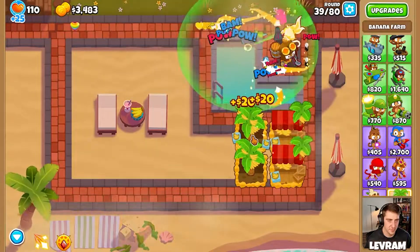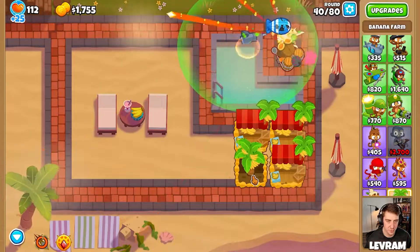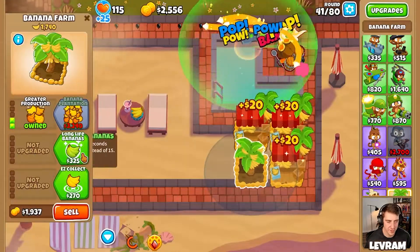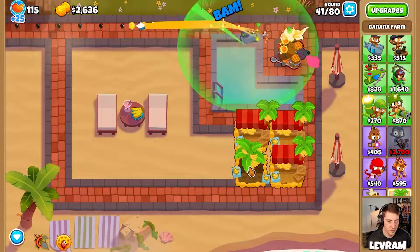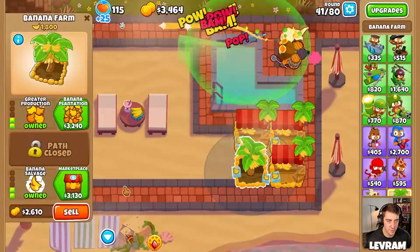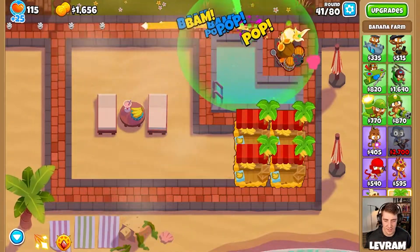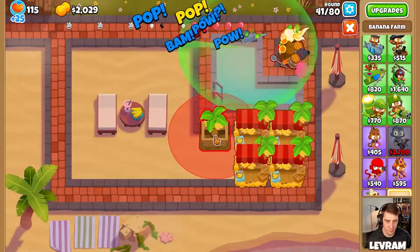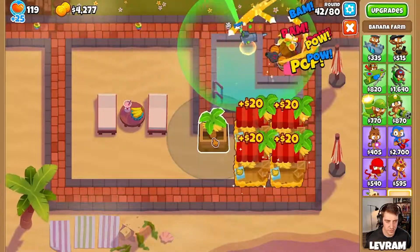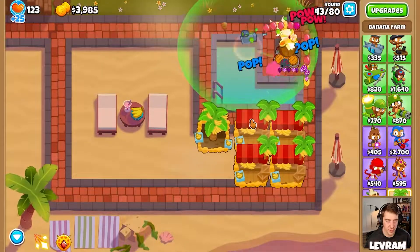Speed this through, all I want is cash money. Use her ability here - yeah, providing she breaks it, I knew we were gonna be okay. Do we be greedy in the next 10 rounds? There are no MOABs coming out in the next 10 rounds, so let's just use that time to get a few more farms. I reckon that's the right play.